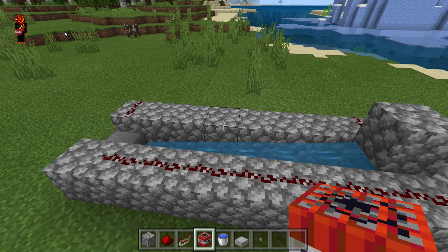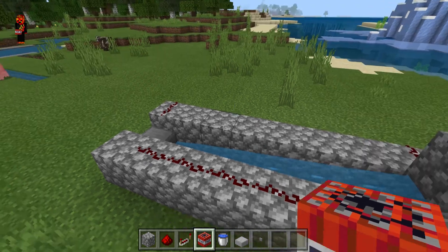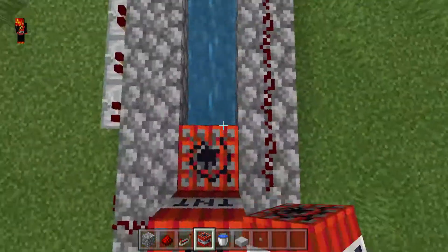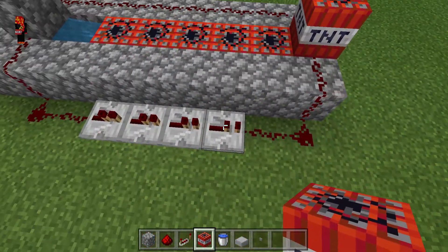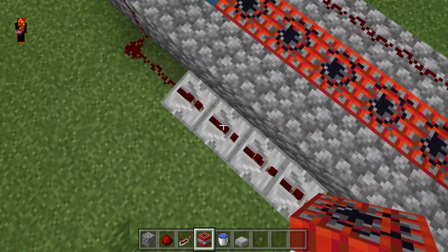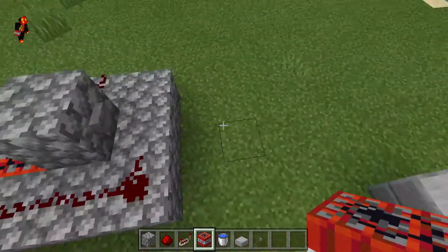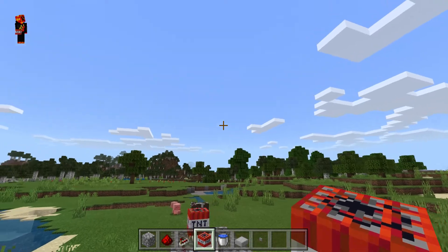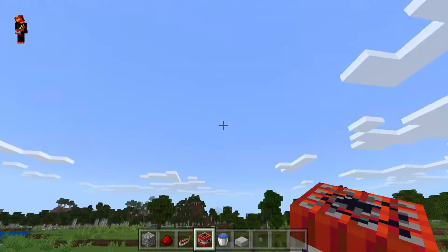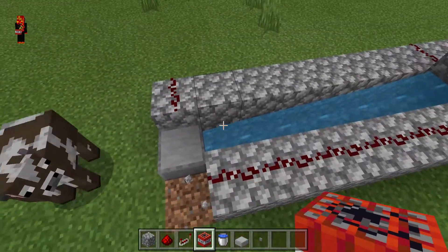Hi guys, what is up! Today I will show you how to make a TNT cannon — it's super simple. First let me show you how it works: we place a few TNTs like this, place one more TNT, then hit the button, it gets activated, and voila, the TNT just goes in the air. It's actually super sick. Now let me break this so I can show you how to make it.